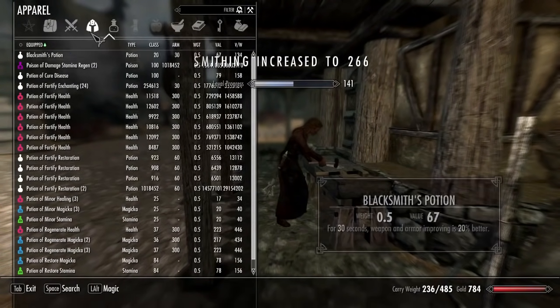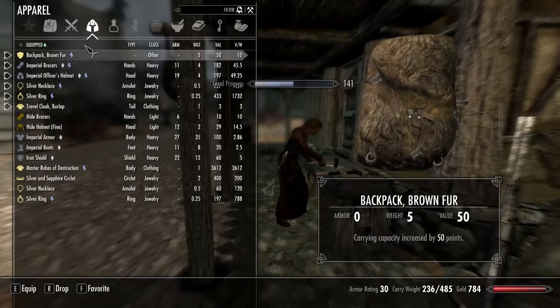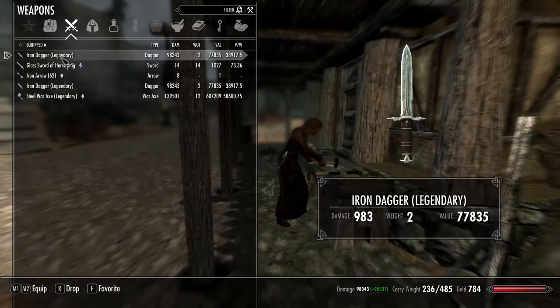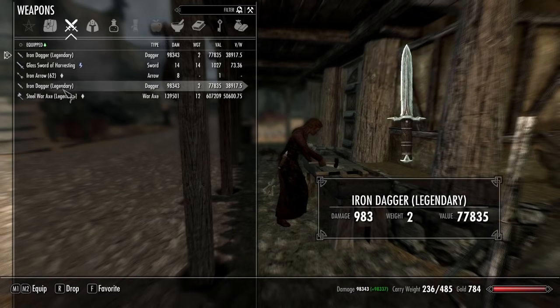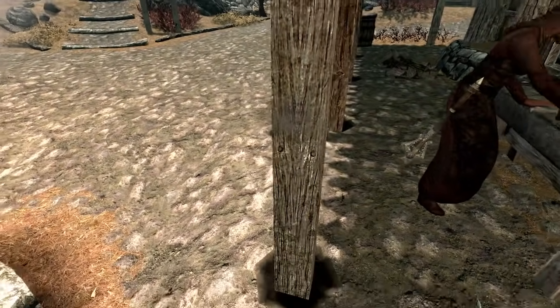Let's see what we got. We ended up with a legendary dagger with 98,000 damage, and an axe that does 140,000. I'm thinking that's a pretty solid little piece of kit. I don't think I want to get touched by that.